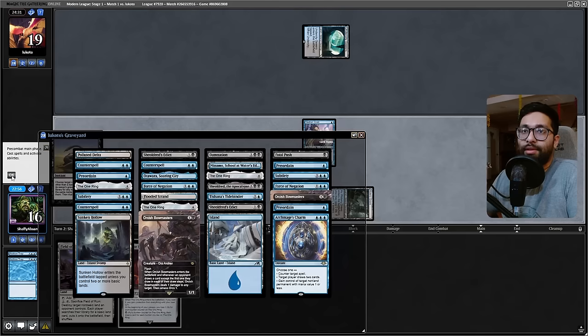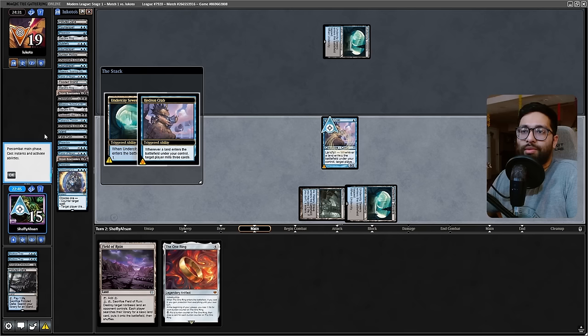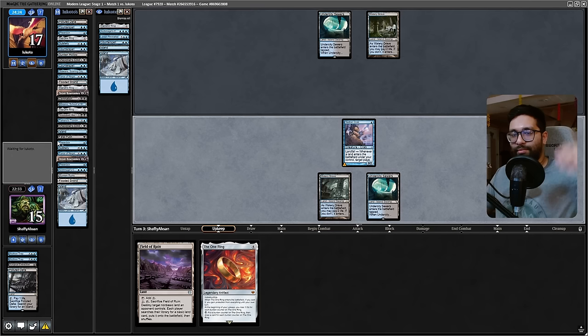No purpose to do otherwise — let's just keep the numbers in there and then we'll fetch our Undercity Sewers. Save targets, always yield — minimum for three. We'll definitely be putting that on top because I think we're winning game one here. Watery Grave going to shock in for that counterspell — hundred percent, that's where they want to be.